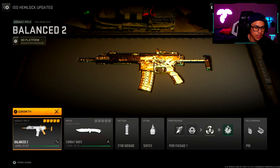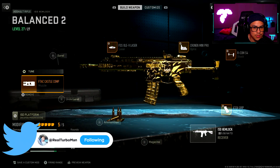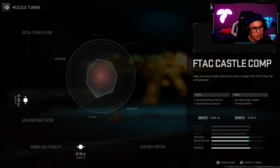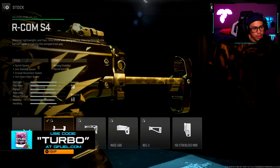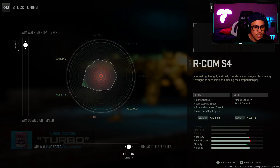Next up we have the ISO Hemlock — this is the new kid in town. This is my new updated setup for Season 2 Reloaded. For my muzzle I went with the F-TAC Castle Comp, and for tuning I went with 0.49 towards aim down sight speed and 0.19 towards aiming auto stability. For my rear grip I went with the X10 grip, with 0.39 towards recoil steadiness and 0.17 towards sprint to fire speed. For my stock I went with the Arcom S4 stock, with aim walking steadiness at 3.23 and 1.86 towards aiming auto stability.